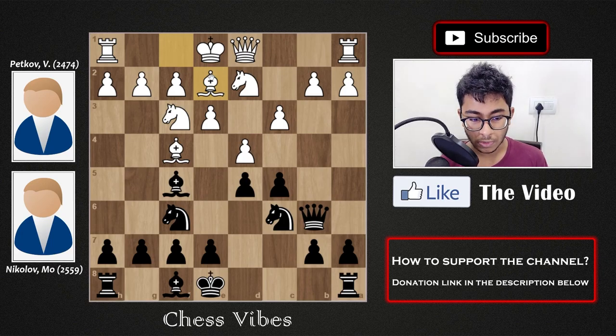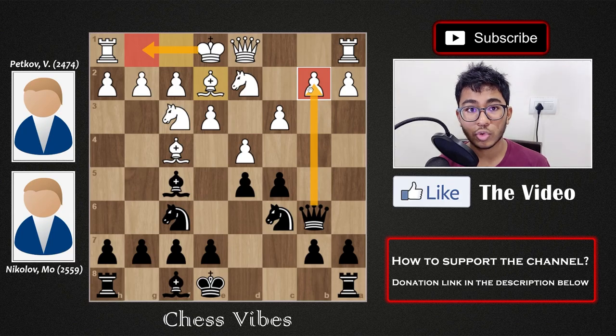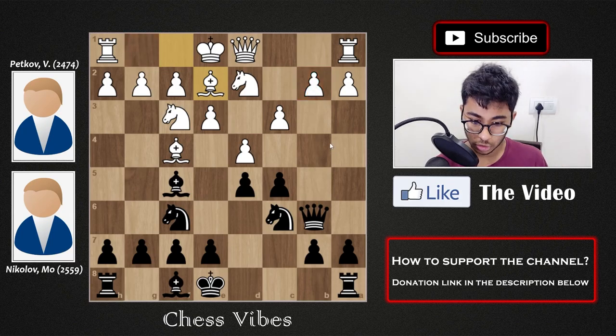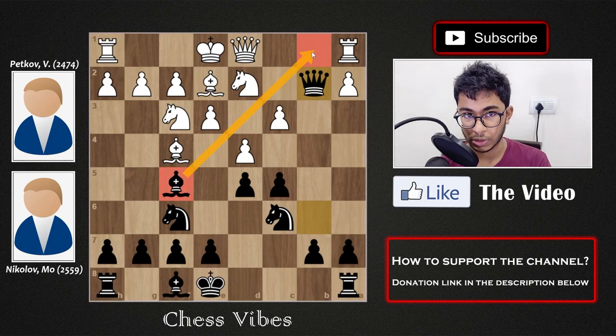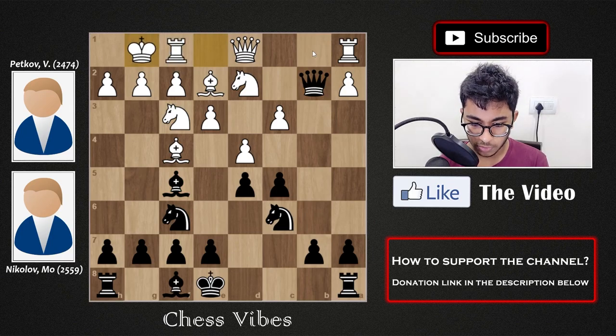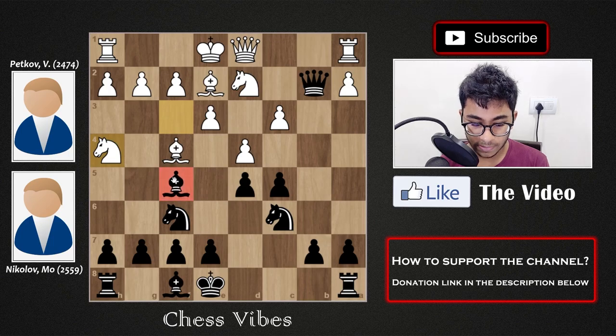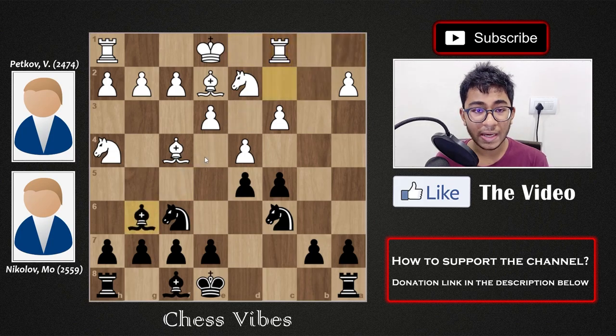Bishop e2 looks very natural and is played most often at the top level. After bishop e2, white is saying: I'm allowing you to capture my b2 pawn and I'll simply castle, perhaps putting some pressure on the queen on b2. After bishop e2, you should always capture the pawn on b2 because you have the bishop on f5 controlling the diagonal to b1. After queen to b2, if white tries knight h4 to eliminate the bishop, you play bishop c2, white is forced to play queen c1, and after a queen trade you play bishop g6 and you are simply better.